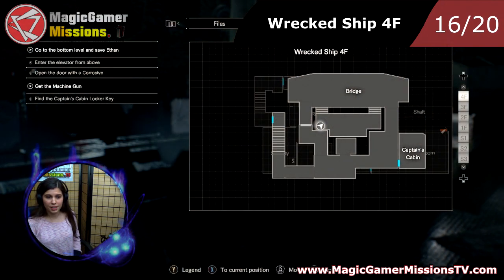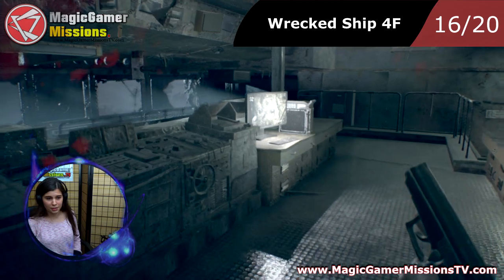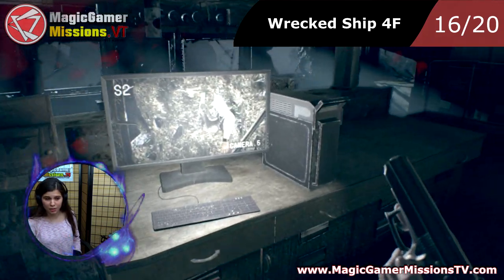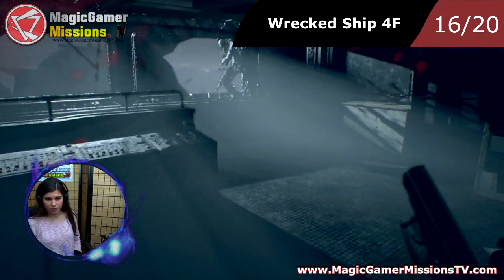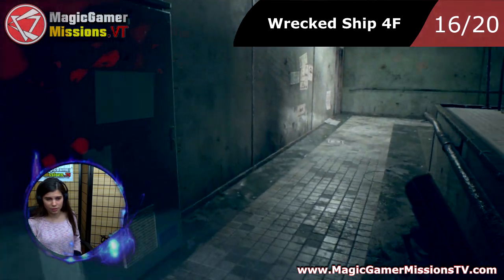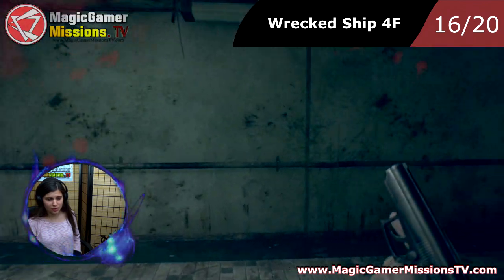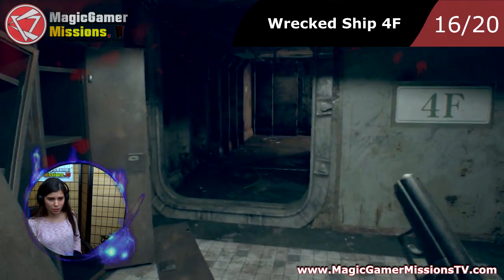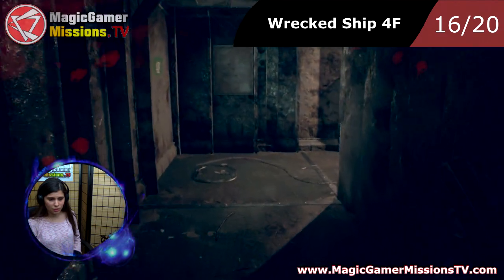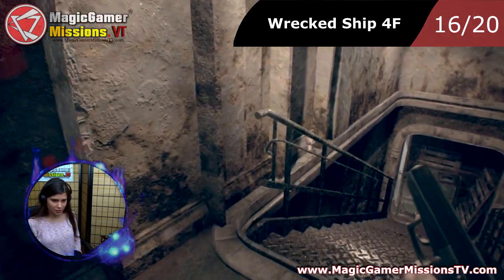Location 16 is inside the wrecked ship and I'm going to show you where. We're going to pass near this computer where we saw Ethan, and we go right here. We pass the Captain's arm, and now you go all the way through this hole. It's right near the stairs, as you can see it.